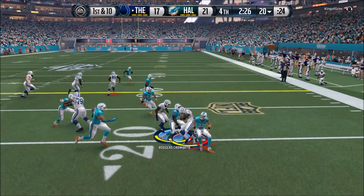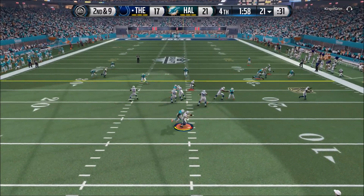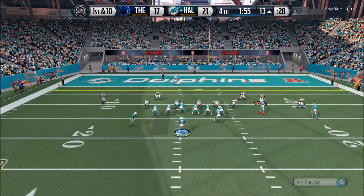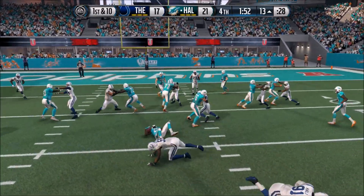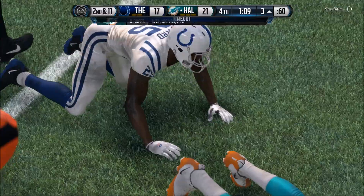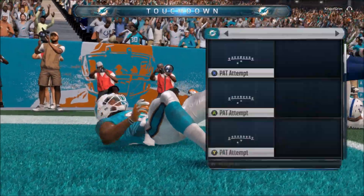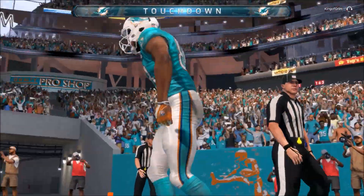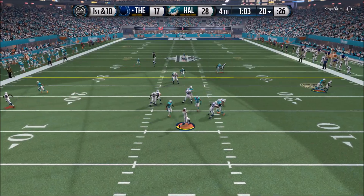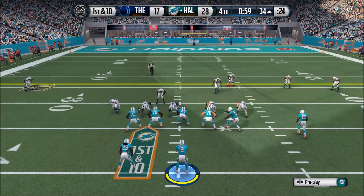Two and a half minutes left, up by four, and he's got to go about 80 yards to score a touchdown. On 2nd and 9, Stafford drops back and fumbles the ball — doesn't pick it up — and Aaron Donald is there to recover it. Things are not looking good for King of Grim. We try the out route to Demaryius Thomas, then go to the fade route. Thomas is an absolute beast — I had my doubts when I first got him but those went away quickly. Then DRC gets the pick to seal the game and close it out.